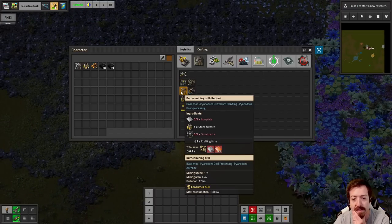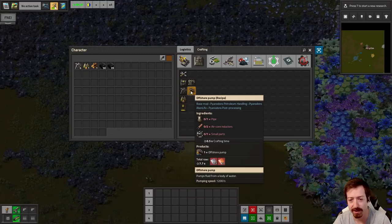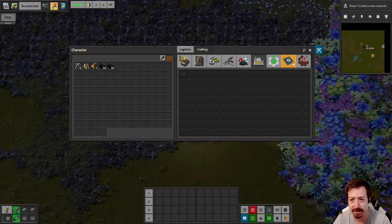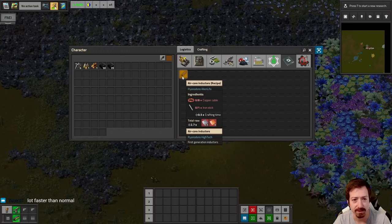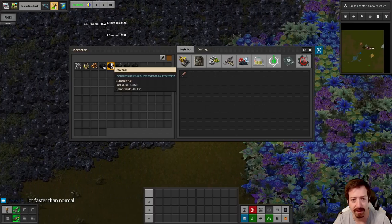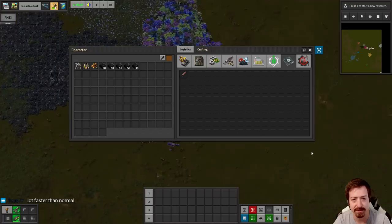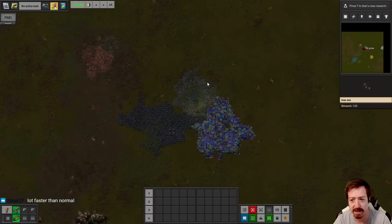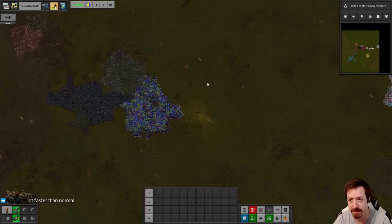I'm going to need copper and iron to make more burner drills. And air core inductors for an offshore pump — wow, that's not normal. Air core inductors are just copper and iron, so that's fine. That coal mines quick. And they're only stacks of 50, which is very different from stacks of 500 that many of you may be used to. That's one of the bigger changes in this more recent update of Pi.